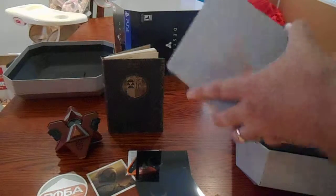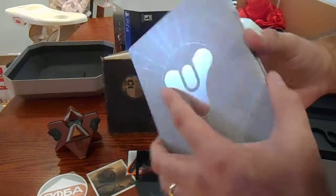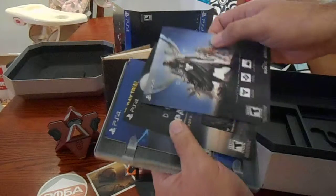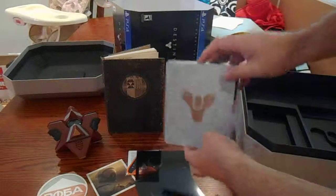And then last but not least — a cable here to charge my ghost. And then a nice metal case with the game. And a bunch of codes — expansion pack, and gear up and everything. So that's it right there, guys — there is the Ghost Edition unboxed.